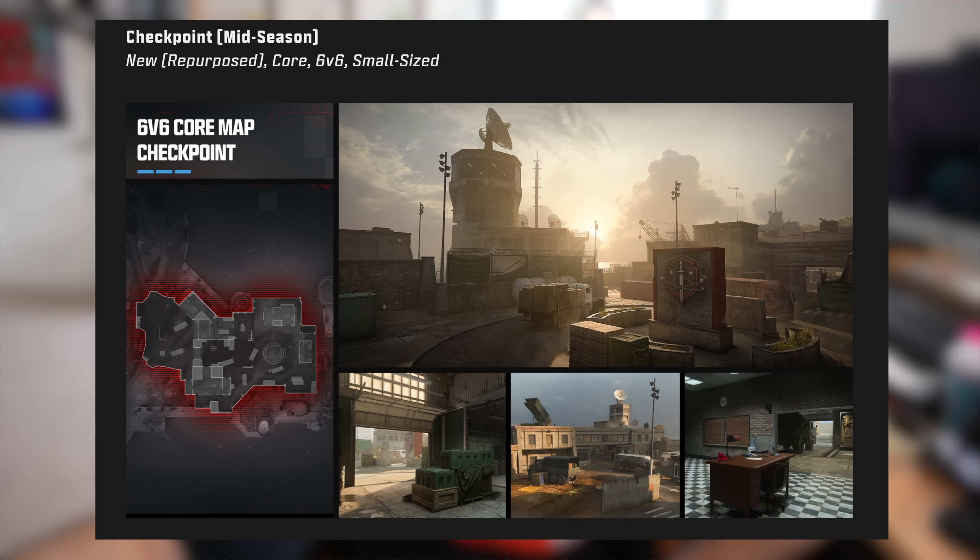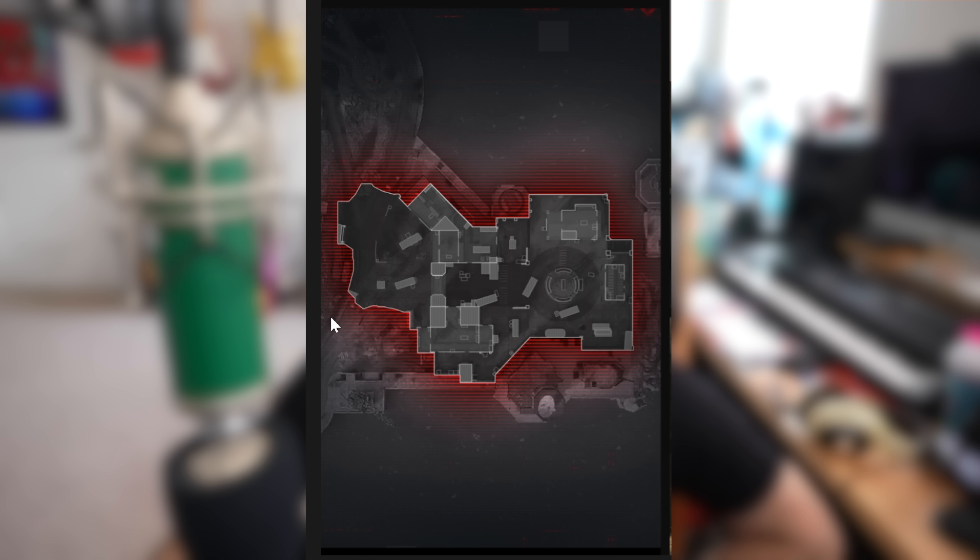Our fifth map comes to multiplayer later in the season — it's a repurposed section from Rebirth Island, 6v6 and small-sized. In Rebirth Island this area is known as the Stronghold. The layout looks a little strange, particularly in one very open section where I'd imagine people could get spawn trapped really easily, but we'll have to see how that plays out. It looks pretty neat.